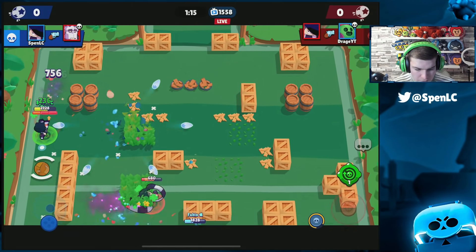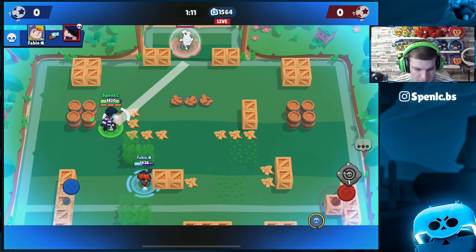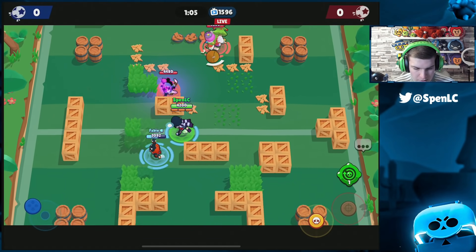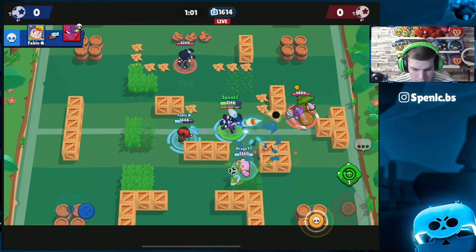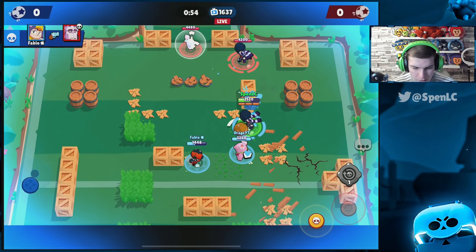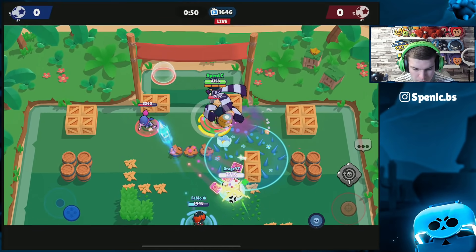Collecting the ball. Frank with a super — can easily just jump over it. Managed to dodge a shot in time. Tara's the only one left standing with super — I don't want to challenge that. Fabio hooks the wall as well, really well played. Tara's healing super is pretty annoying. Frank with super — completely miss it, but with my speed I'm able to dodge it anyway. Doesn't really matter if you land on top of people with this star power.